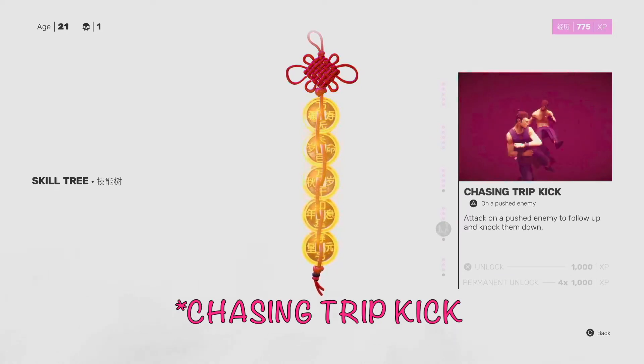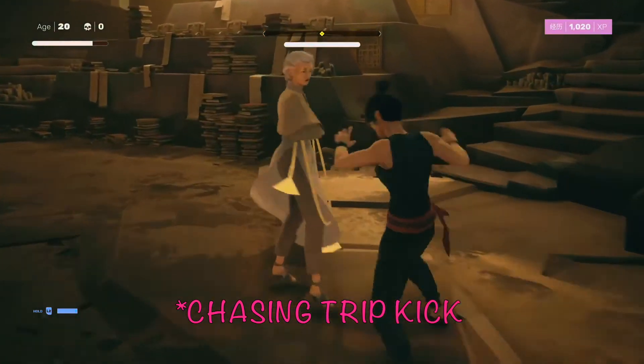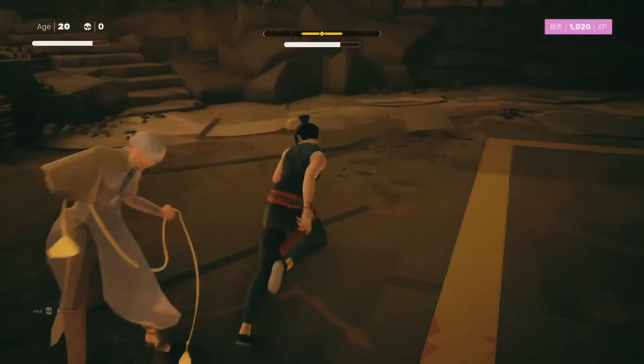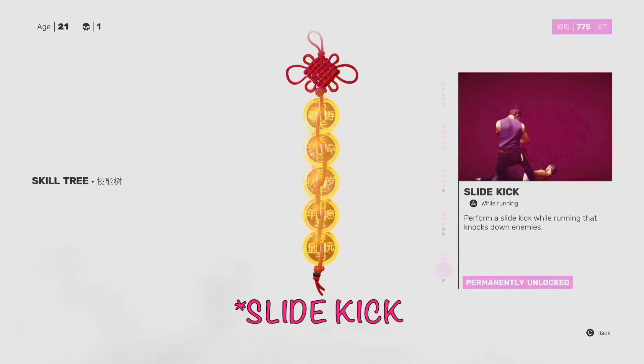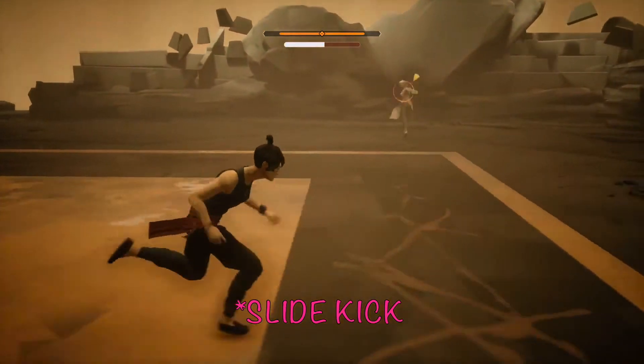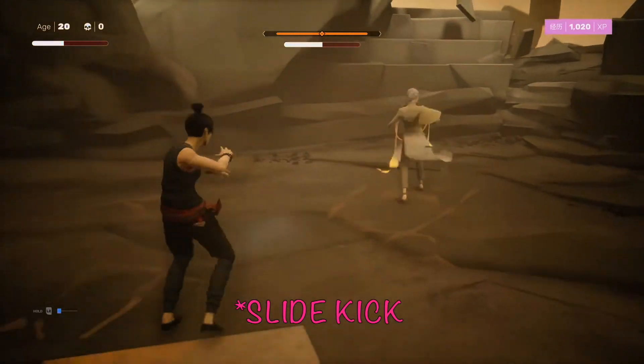For skills, you don't need a ton to beat Jin Fang, but one important one is the Chasing Trip Kick. Typically when I use a focus move, I follow it up with this because it does damage quickly, puts her on the ground, and then you can do a ground and pound by holding circle — important because her vulnerability windows are so short. Slide Kick is also good because a lot of what you do is from a distance. Running and pressing triangle lets you close distance more quickly during a vulnerability window, and it can break up her next combo.